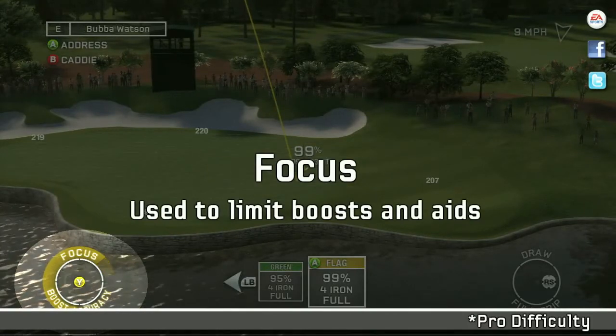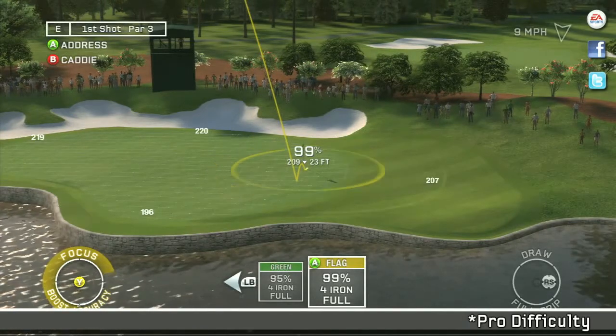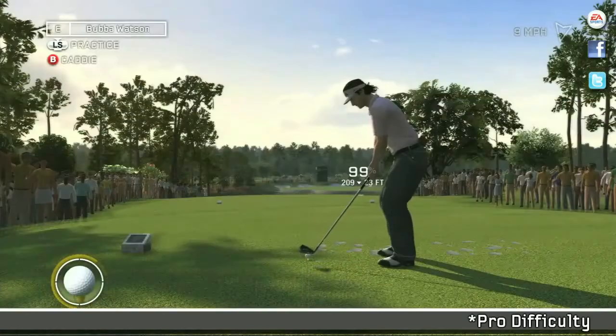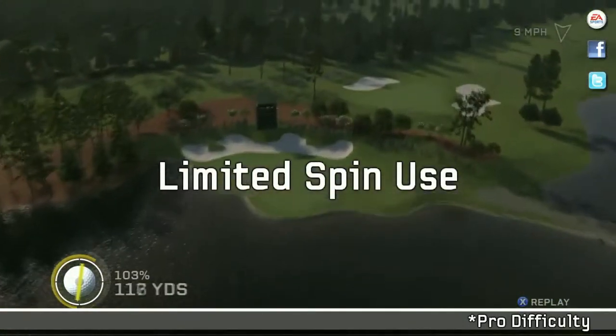Focus is introduced. You have a small random landing area in Pro Difficulty. You can use Focus to shrink the random landing area down to as small a circle as possible. Remember, at this difficulty, the use of power boost and spin is limited due to Focus. As you use power and spin, your Focus will slowly drain.